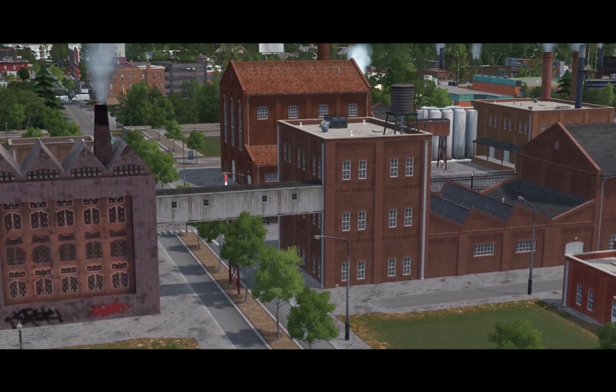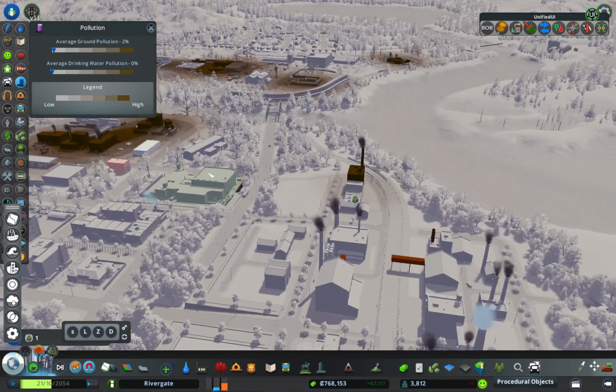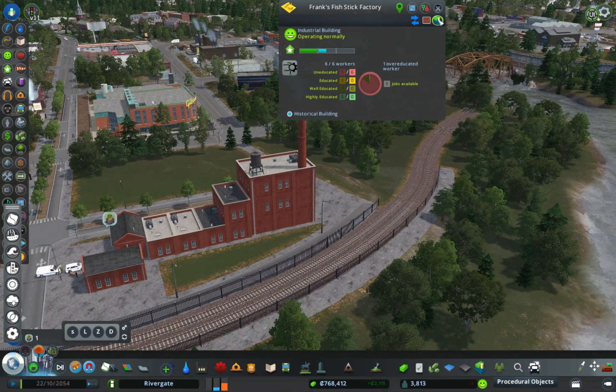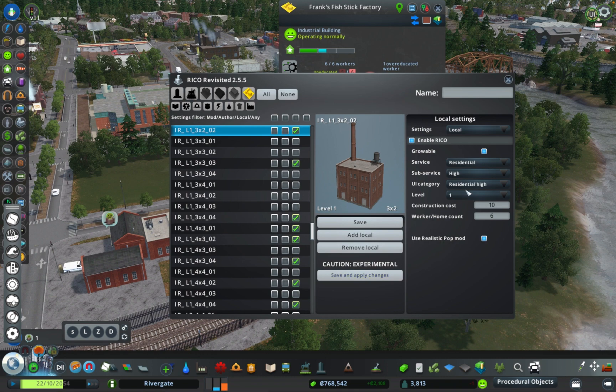Y'all can see folks starting to move in, but I did notice somebody's sick. That lets me know I must have missed one of the buildings — and I did. Look at that brown one right there, that's not RICO'd, that's still an industrial building. So I'm gonna go ahead and change that. I'm glad I caught it, man, because people will move out — I think they might even die from that. I always have my Watch It mod activated so I can catch them little icons as they pop up.